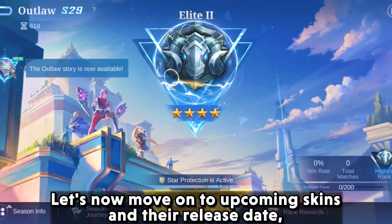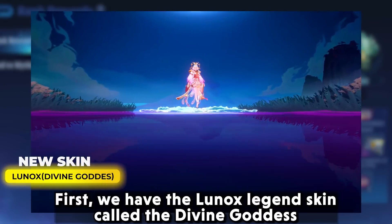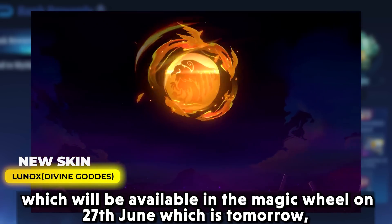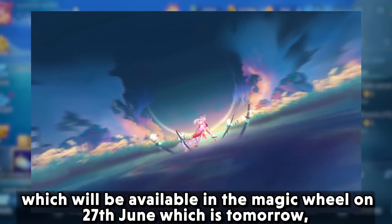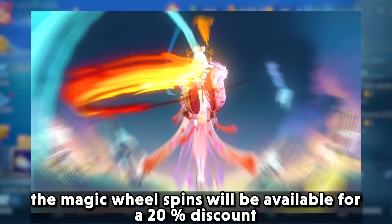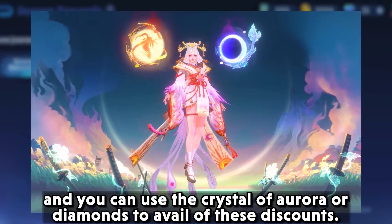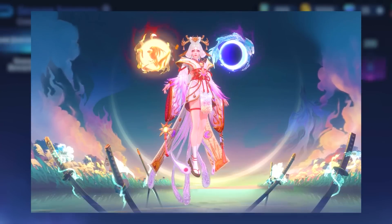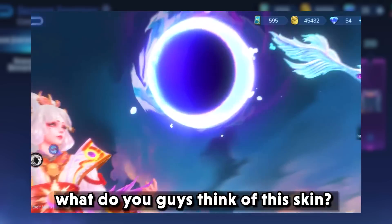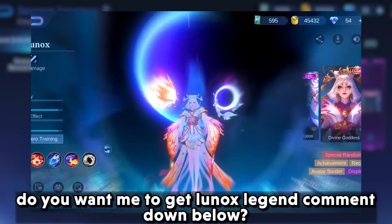Let's move on to upcoming skins and their release dates. First, we have the Lunox Legends skin called the Divine Goddess, which will be available in the Magic Wheel on the 27th of June. Magic Wheel spins will be available for a 20% discount and you can use Crystal of Aurora or Diamonds to avail these discounts. The skin is pretty sick — what do you guys think? Do you want me to get Lunox Legends? Comment down below.